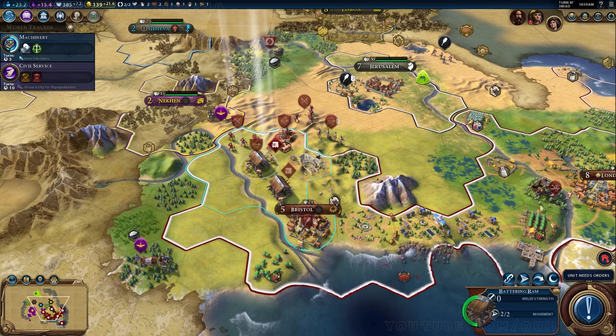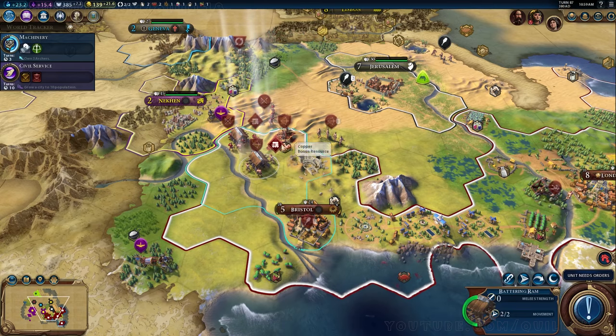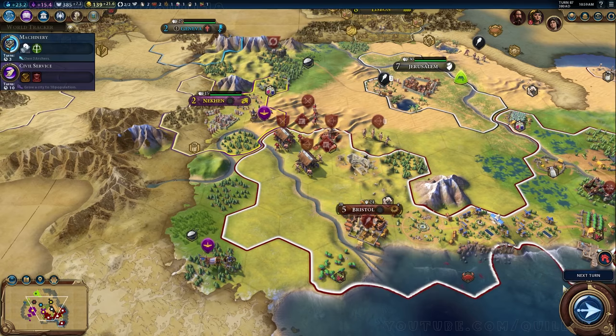I like the rumor system — it's handy for keeping an eye on people entering new eras and such. It's pretty obvious that we're planning something here — we are not being subtle about it. That's fine. It's only the AI — what are they ever going to do about it? The AI is dumb.